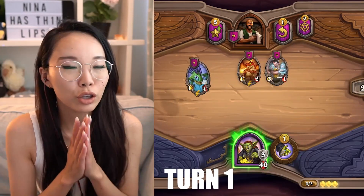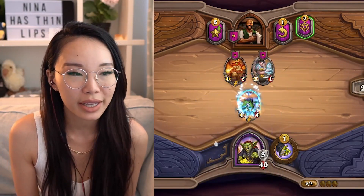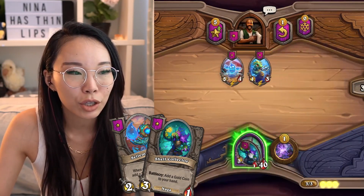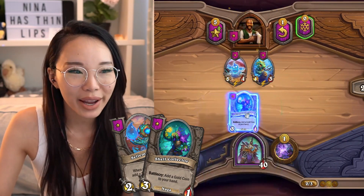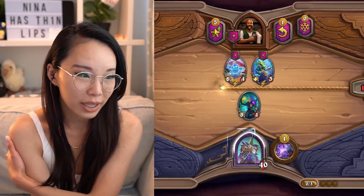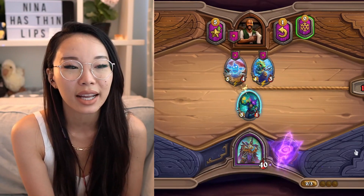So on turn 1, which is 3 gold, you want to buy the best minion in the shop. If you are Reform, you can buy Selemental or Shell Collector to hero power on turn 1, but be aware that a lot of players in high MMR lobbies will not play any minions on turn 1 when elementals and nagas are in.